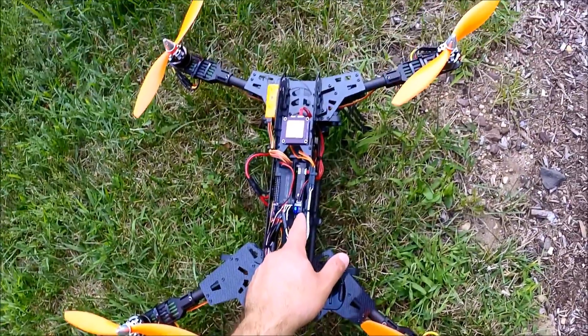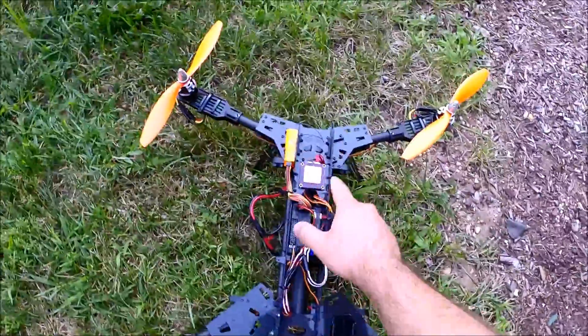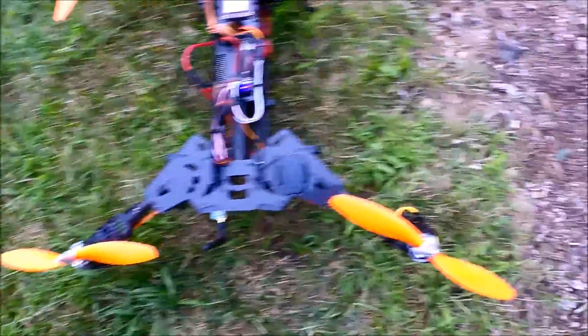Solid blue light indicates GPS lock. Red light flashing indicates disarmed. GPS module receiver, the APM itself, the wireless telemetry, and some badass orange blades.